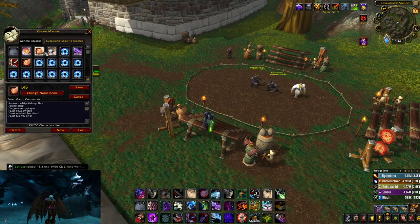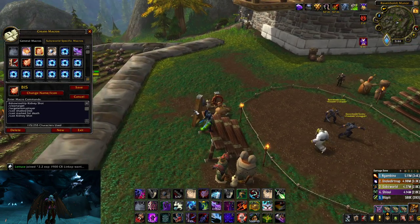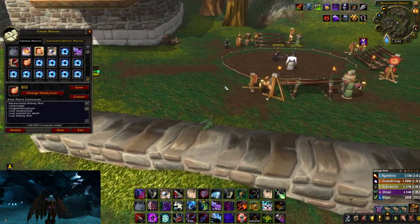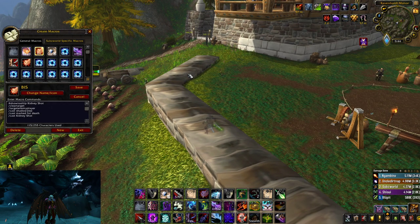I made a new shadow step kidney macro. So let's say you're sitting at a node or at lava or whatever, and you have a buddy sitting in the cart and you think a rogue is going to instantly cheap shot him — you can be spamming this macro and it's going to instantly target him, shadow step, mark for death, kidney within just milliseconds of the enemy rogue cheap shotting your buddy. Super beneficial. And I made the same thing for a cheap shot version as well.